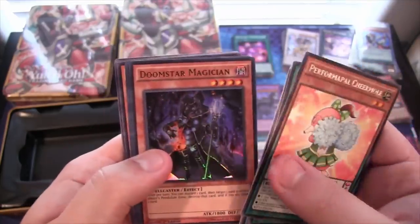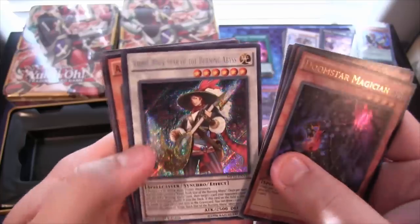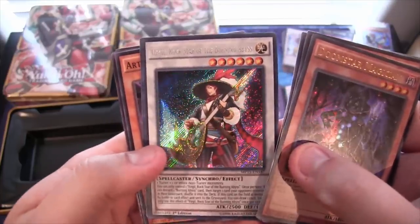Performapal Chair Mole — almost passed right by it. Doomstar Magician. Then we have Virgil! Now we have Dante and Virgil — I think they look awesome.